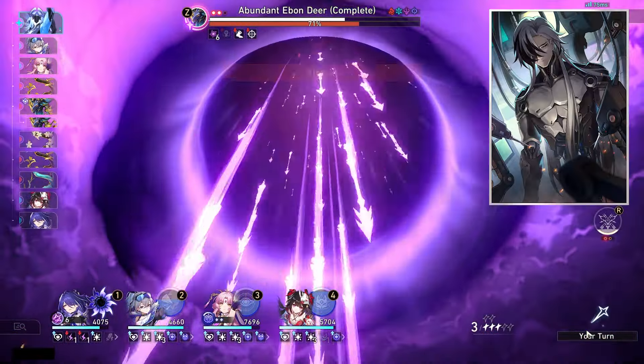For relic main stats: on the body, go crit rate or crit damage depending on which you need more. For the feet, go speed — especially since his best planar ornaments want him to have speed, and you want to act frequently to lock more enemies in standoff. For planar ornaments, the orb should be physical damage, and the link rope should be break effect. For substats, focus mainly on break effect and speed, especially if you don't have other speed sources like Ruan Mei or his signature light cone. Beyond that, DPS stats like crit rate, crit damage, and attack percent will do the trick.